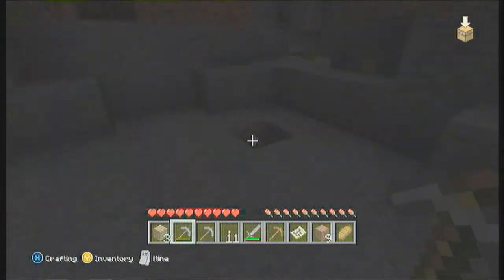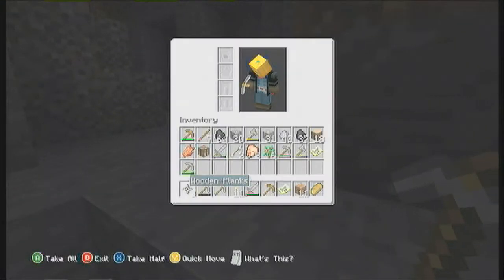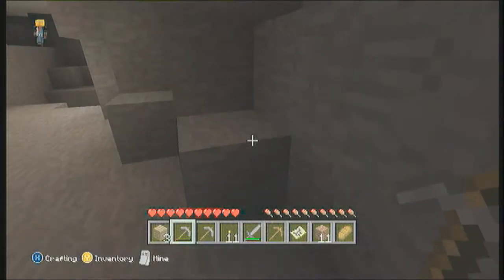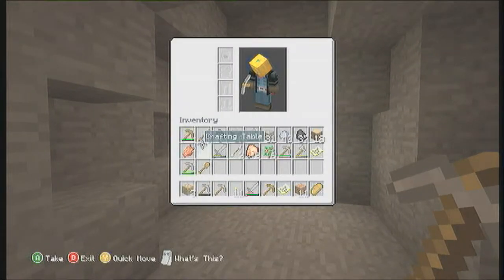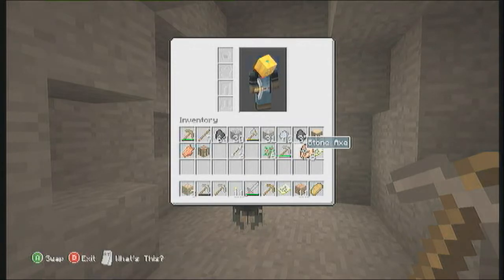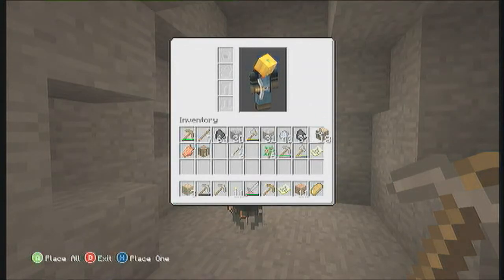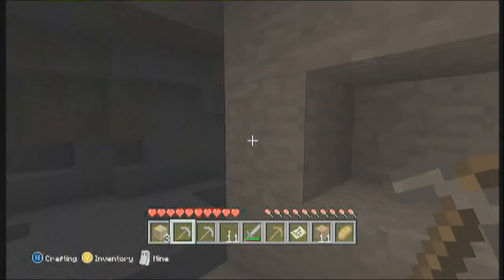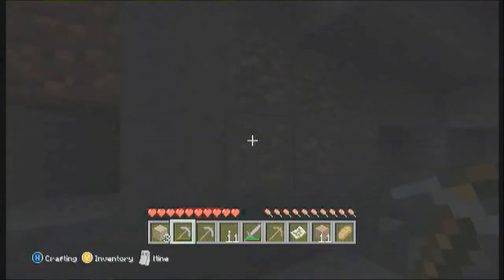I'm gonna get your stuff. I got the wooden axe. I'm going to give you all your stuff now — a wooden shovel, a pickaxe, some chicken, some wood, some clay, and some iron. Wait, I have some more iron. Here's your iron.